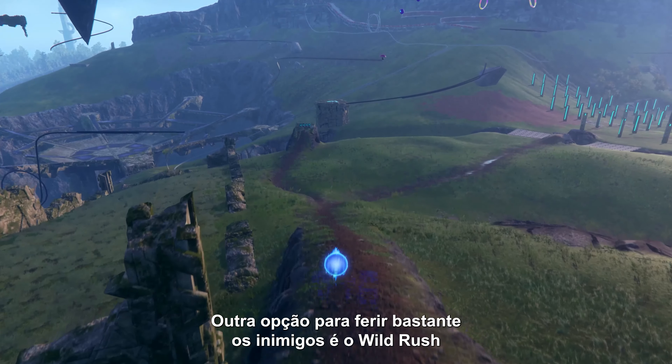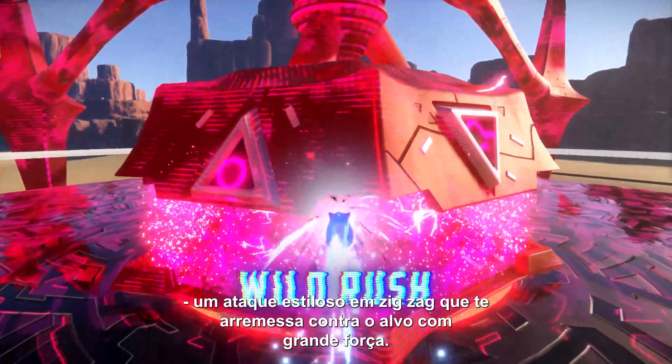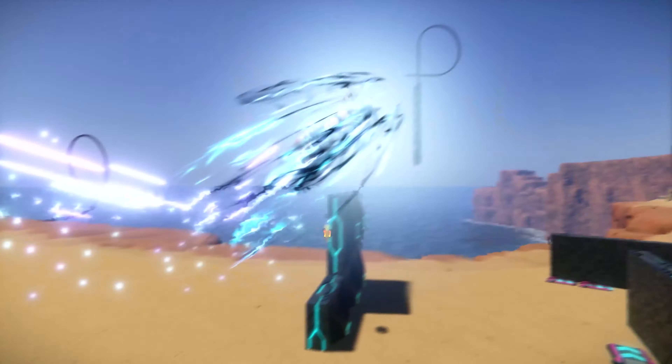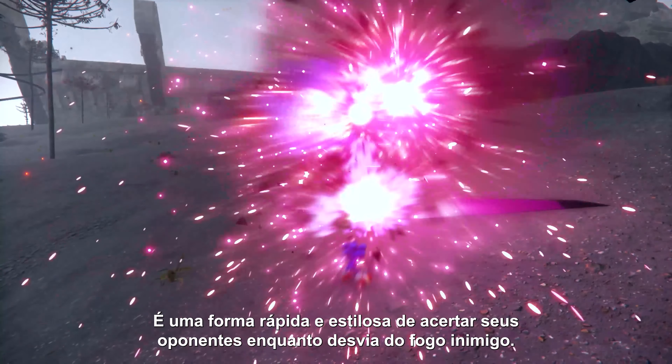Another option to dish out major hurt on your enemies is Wild Rush, a flashy zig-zagging attack that sends you crashing into your targets with great force. It's a fast and stylish way to hit your enemies hard while avoiding incoming fire.